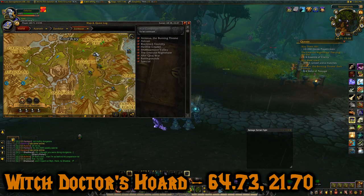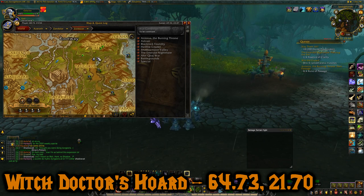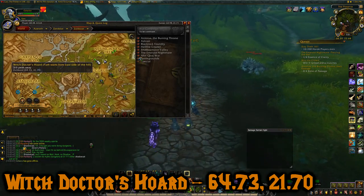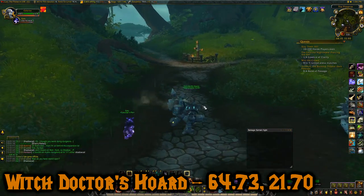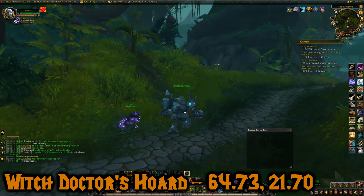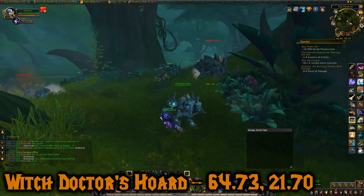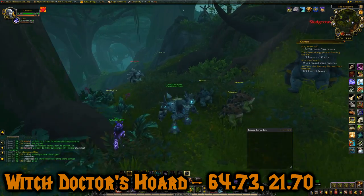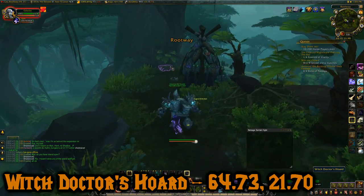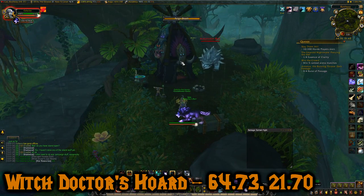Now this 9th chest, we're almost done, is the Witch Doctor's Horde. It's at 64.73, 21.70. We're going to be at this crosssection in front of Nesengueri's Trek. The only way to get to this chest is from the east side — that's where the path starts. We're going to diverge off the path here, go this way, because this one's more up on a hill. And this is it — the Witch Doctor's Horde. Some war resources and trash to sell.